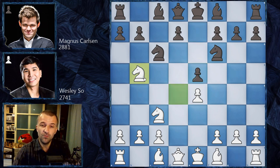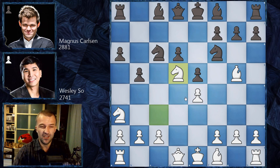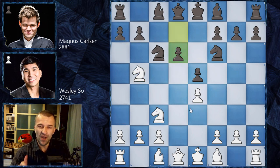After Nd2, b5, d6, the main idea is Bg5, pinning the knight. After a6, Na3, the b-pawn advances to b4, then Nd5. The knight is still pinned so Be7 has to be played. There are a lot of very sharp variations here — this is a crazy opening — but Wesley So went for an even more interesting line with Nd5 immediately.